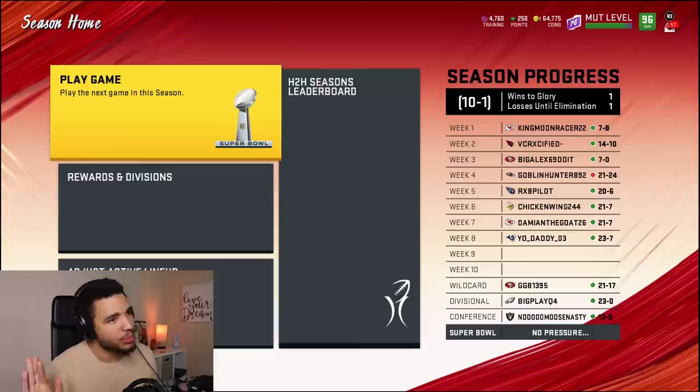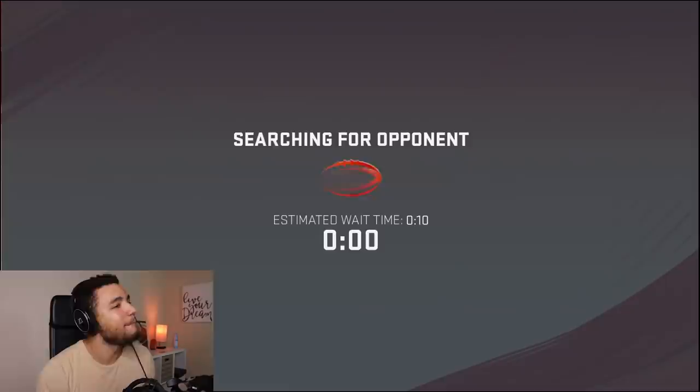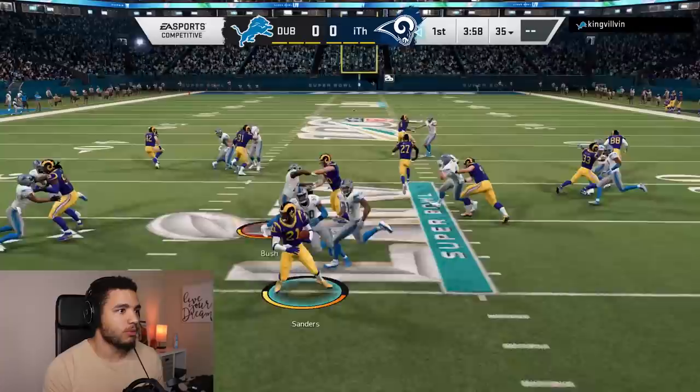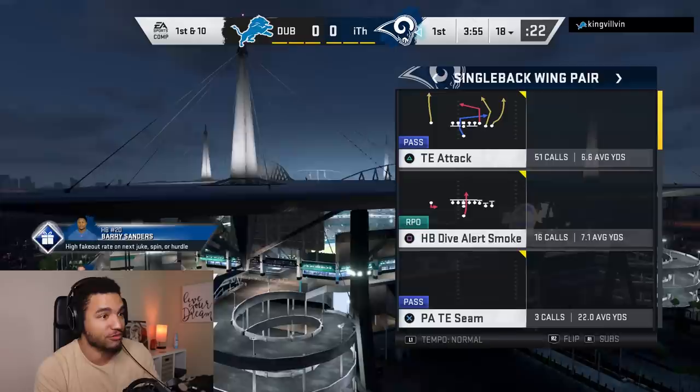I'm going to have to play the Super Bowl — this is not what I wanted. But my team's good; I can't say I need to wait and upgrade. It's Super Bowl time! I've yet to win a single Super Bowl in Madden 20. He's got all 99s but so do I. We take the kickoff, spin move — we fumbled! Clowney saving the day — let's go! No more fumbles, EA.